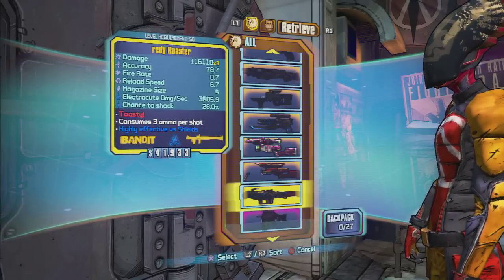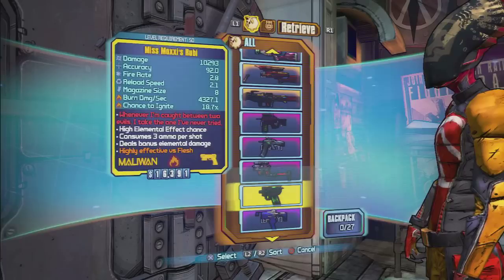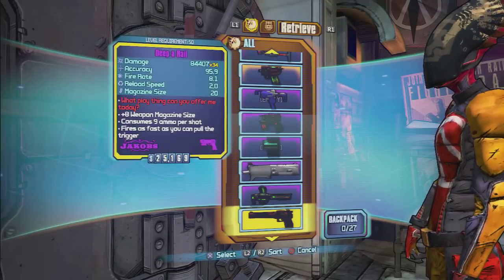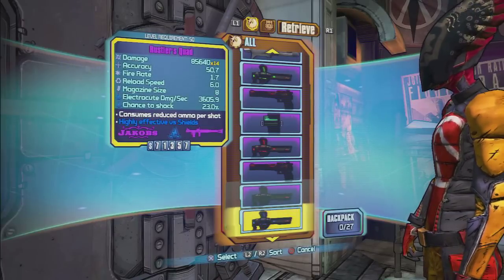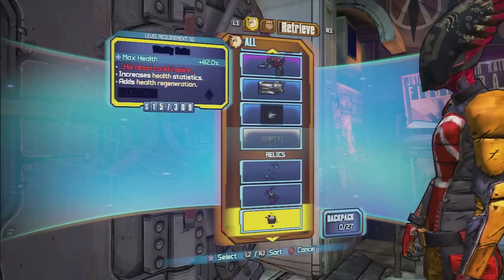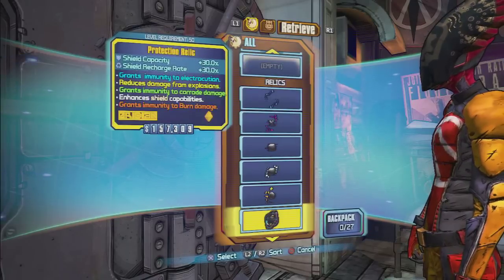These grenade mods are badass — let's say you're fighting Pete or someone with a lot of health. Strong grenade, man, everybody's gone. I tried to make every weapon different. And there they are — class mods, that's what that's called. Yeah I got some class mods in there too. Y'all tell me how they work because I haven't tested them out yet.